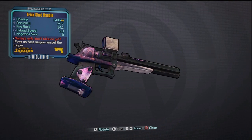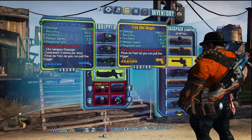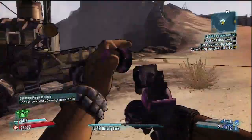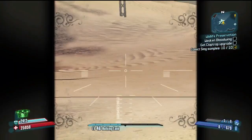If you haven't started True Vault Hunter mode, I highly recommend you go ahead and do that, because actually a lot of the white rarity weapons are better than some of the orange weapons you find later on in the game in your first playthrough. So that is definitely something to keep in mind.